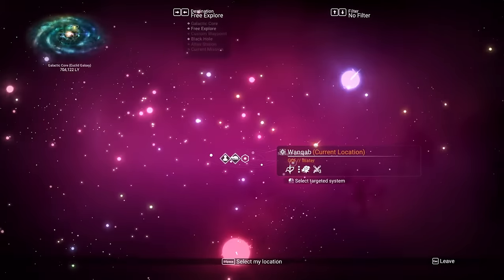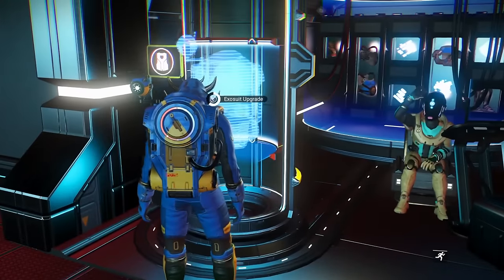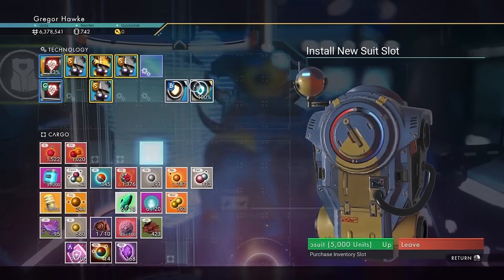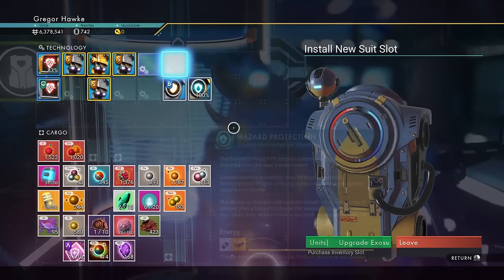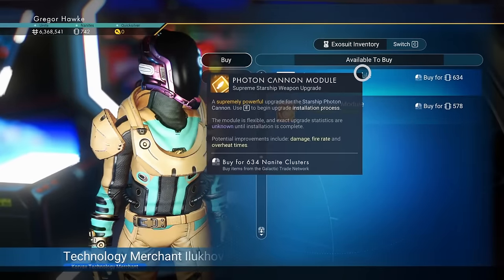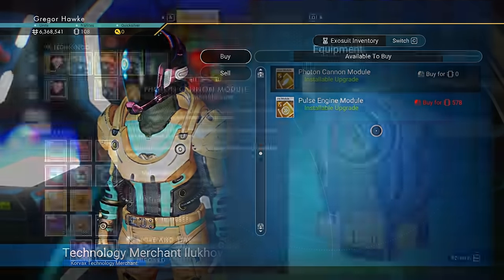Since we've been to a Viking as well as a Gek system, we might as well go to a Korvax system. And since we're here, accidentally landed on the space station on purpose to upgrade one of my backpack slots again — this time it's going to be a technology slot.